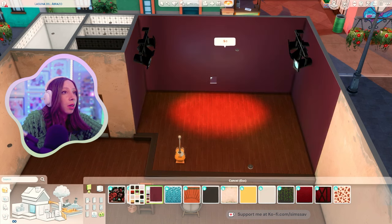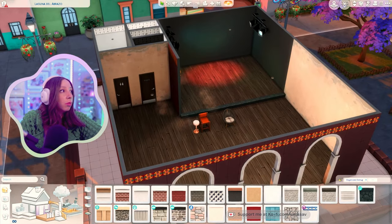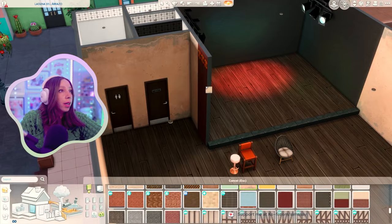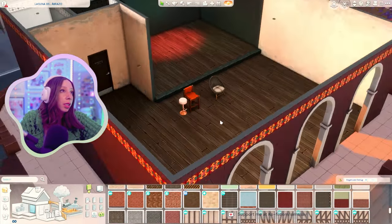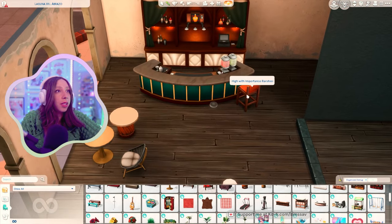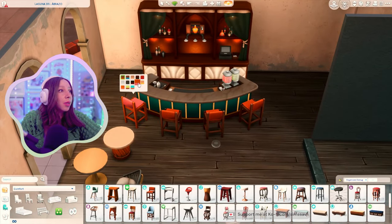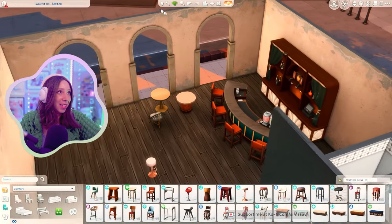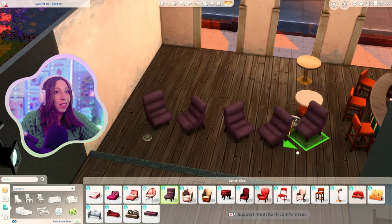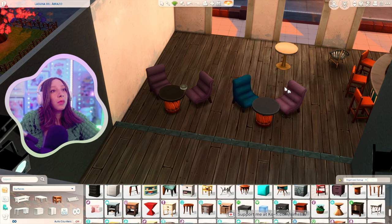Do we want to use this worn plaster wall in here? I think it's cool - it's got some charm, especially on the inside. It looks like they put brick on the back of the stage. There's a 'simply moody' wallpaper - I kind of like the vibe of having it black on the stage. What if we extended the stage a little more? I kind of like having that wall there to separate the bathroom from the stage. Let's do this round bar with these bar stools.